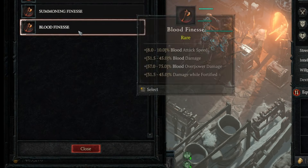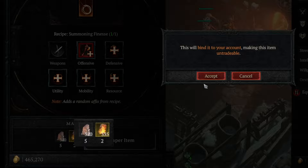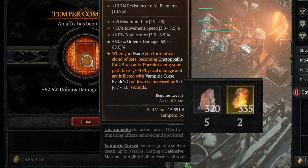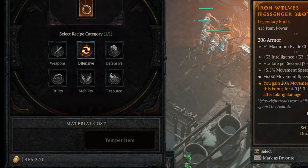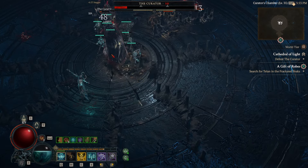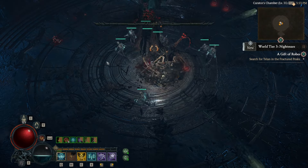Especially when you're talking about applying tempering to normal gear, the gold cost and the resource cost is very minimal. Feel free to roll the stat that's good for you, but when in doubt just roll main stat and max health — that's always a good one. Then go demolish that capstone dungeon. There's such a power spike that comes out of tempering your gear.